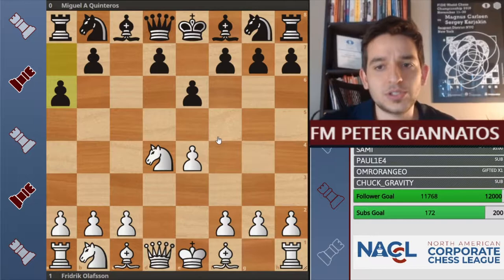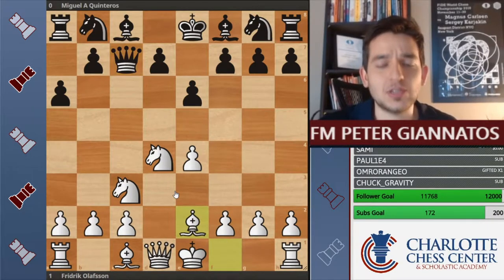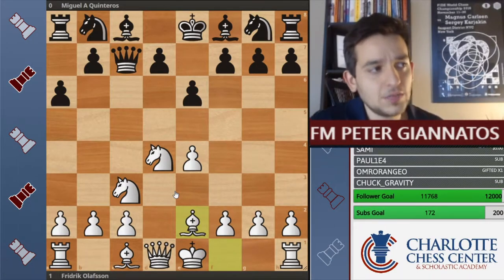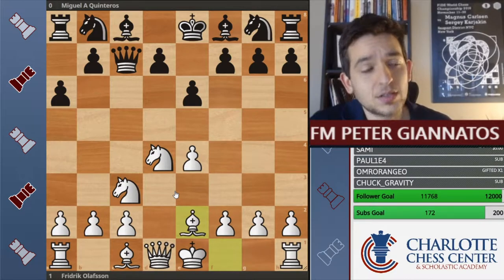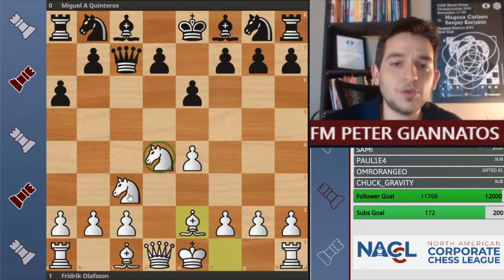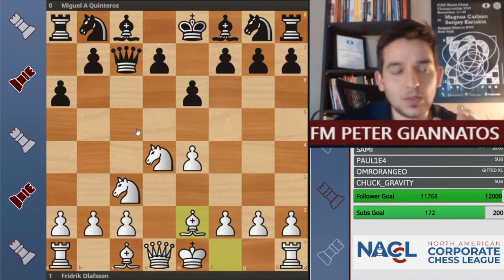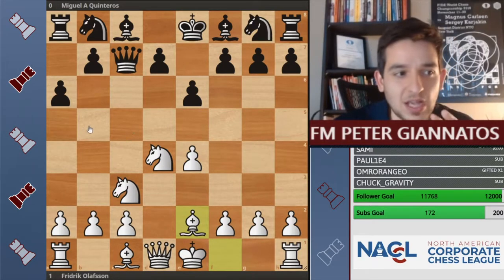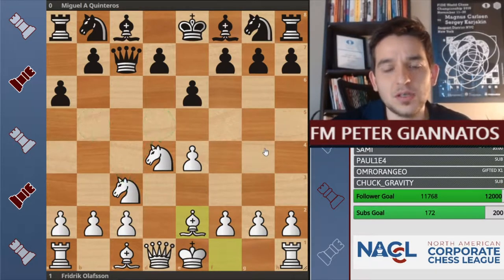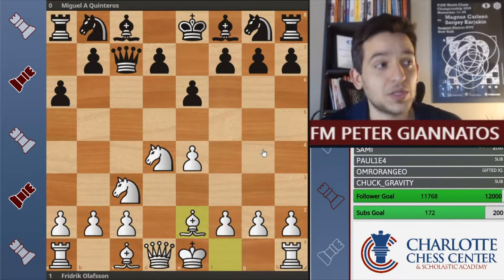Quinteros plays the move a6, which is known as the Kan variation of the Sicilian. Many moves are possible here, but Olafsen plays knight c3, then queen c7 played by Quinteros, and bishop to e2. The Kan variation of the Sicilian is a very solid option for black. However, early on, black has to be very careful because white has three minor pieces in the game and black has none. White is ready to castle, and black is not.